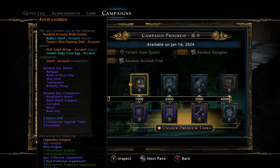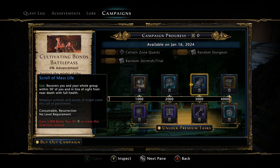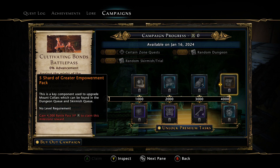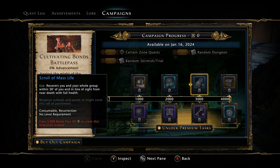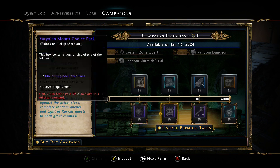The final tier will be available January 16th, 2024. For the free rewards we have another astral lockbox, a 72-slot mythic bag, five scroll of mass life, and five greater shards of empowerment. On the paid tier we have companion and mount tokens and a mount choice pack.